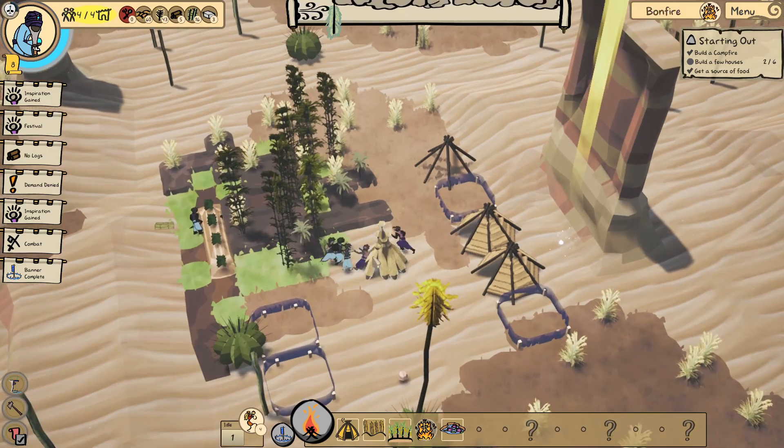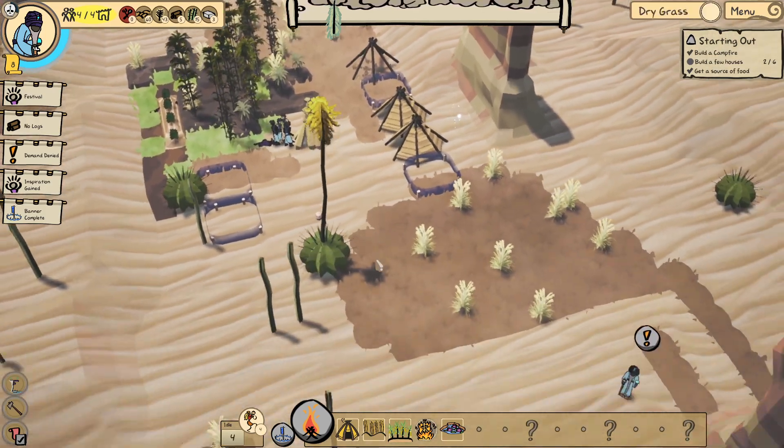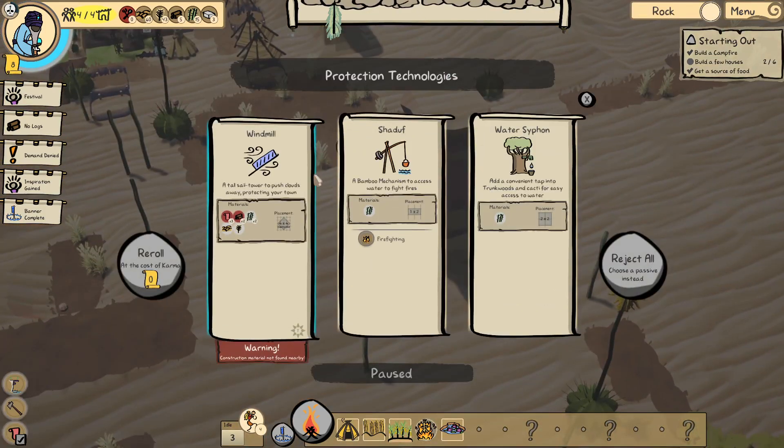Hey, there's people coming here and just helping themselves. We're actually getting pretty good at killing these guys. We can go like that — go windmill. A tall sail tower to push clouds away, protecting your town.